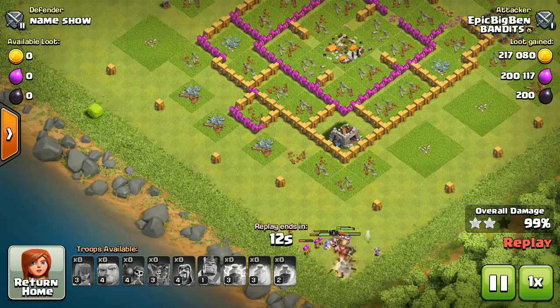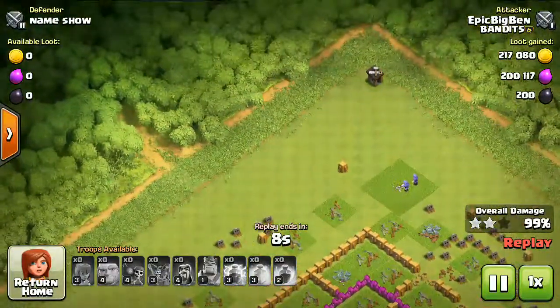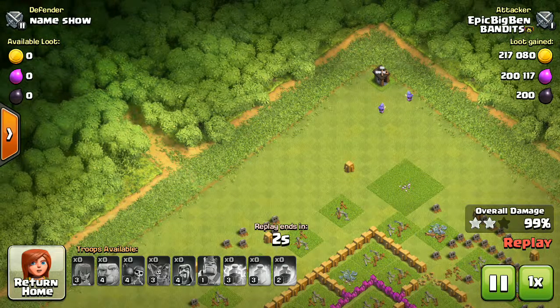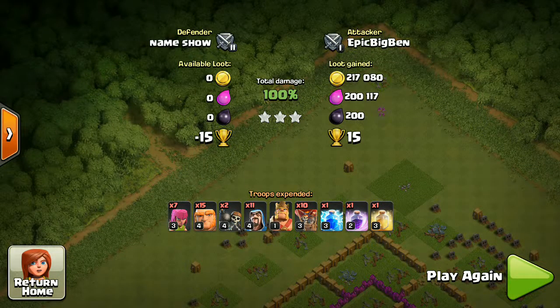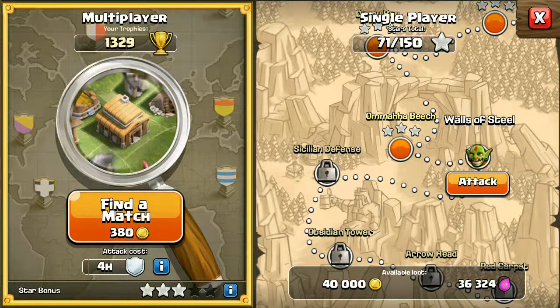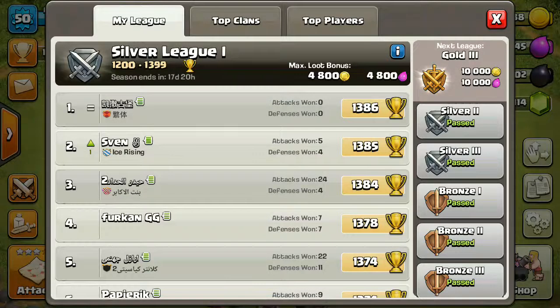For a while I've been doing quite well on my attacks — I've got lots of three stars. This was a very good raid I did which I'll show you now. I put down the Lightning Spell and just scattered my Archers around the outside, just picking up those extra percentages, and all of them went down.